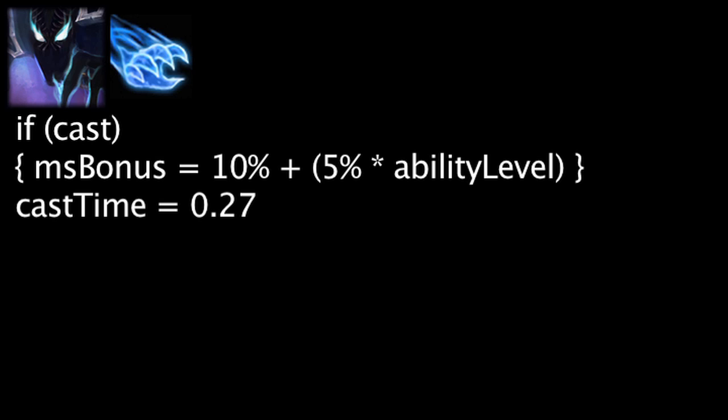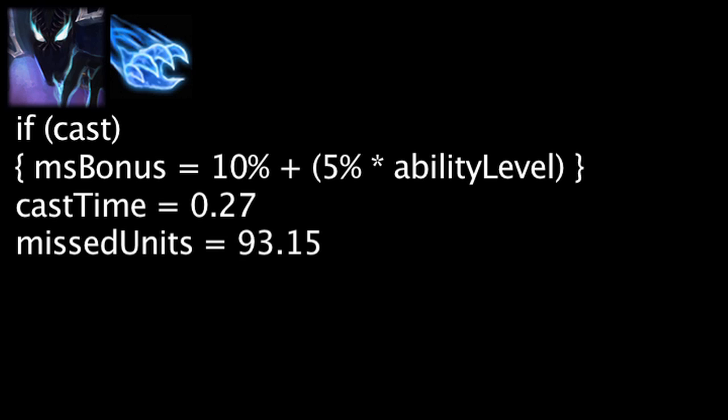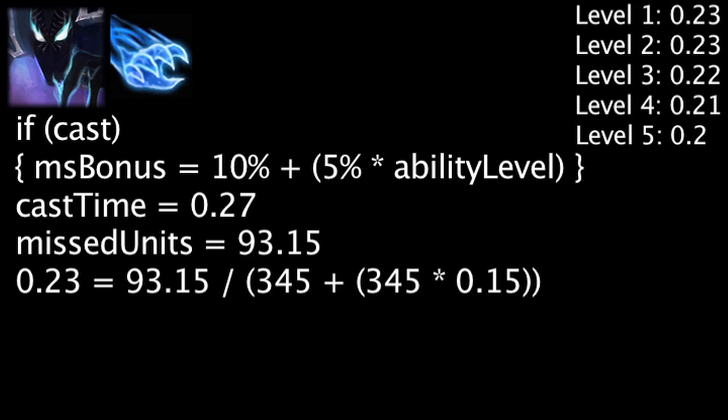It will take Nocturne 0.27 seconds to cast Duskbringer. In this time, he could have moved 93.15 units. After the cast time, the movement speed boost will become cost effective in 0.23 seconds. The amount of time it will take for cost effectiveness will decrease as the ability's level increases.